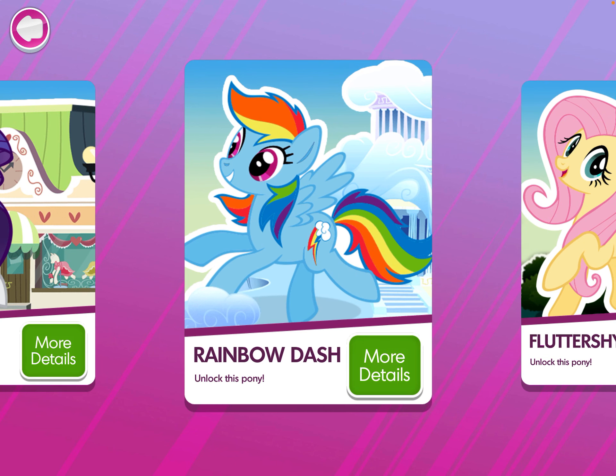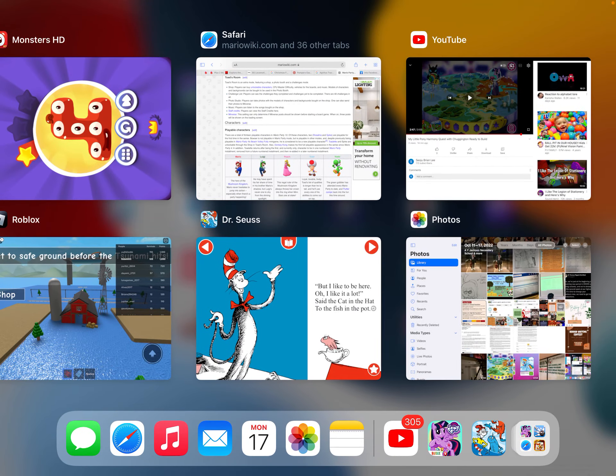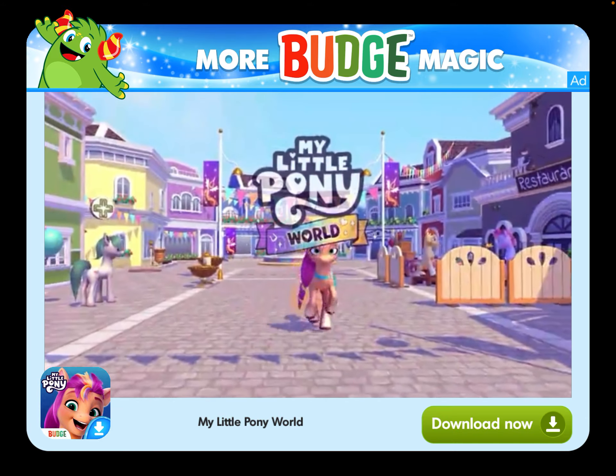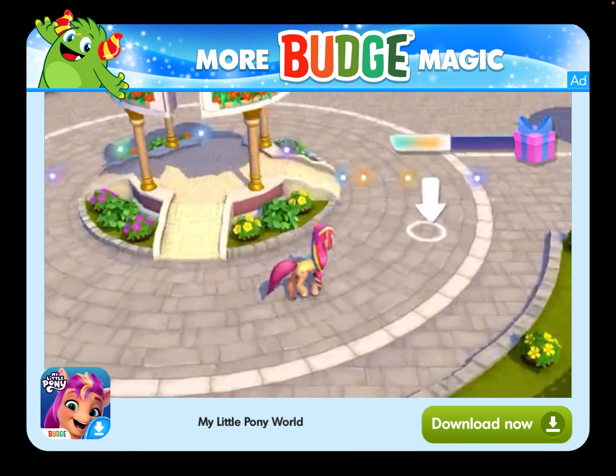And get access to three new cards, all new video clips, and extra jigsaw puzzles! Connect the dots pictures, and an exciting hidden object scene! Welcome to My Little Pony World! Look! It's Sunny Star Scout! Tap a station to play!